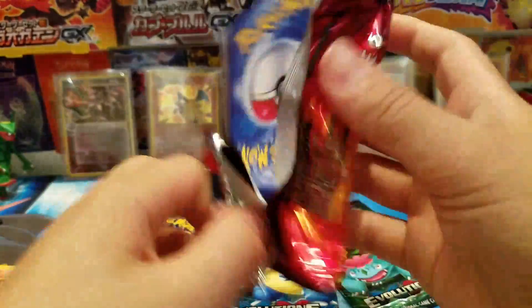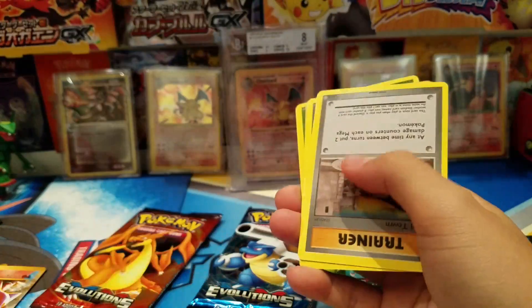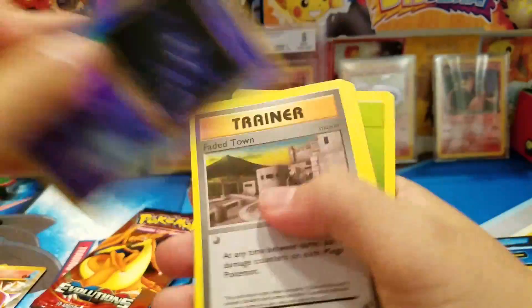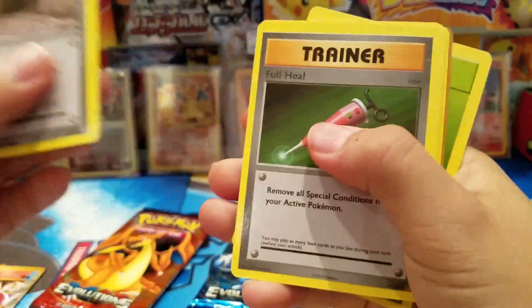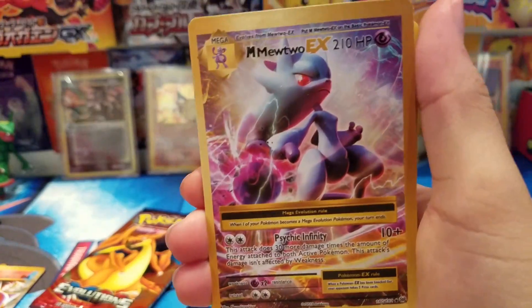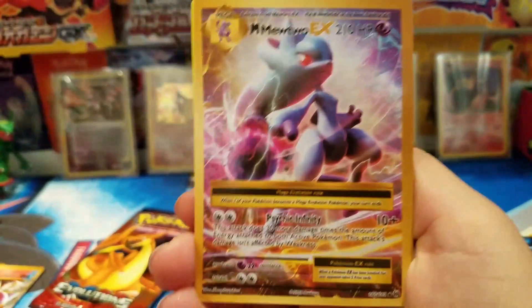Let's see — give me some lucky cards. I dropped it! We have a Haunter, a Flareon, a Poliwhirl, Rattata, a Starmie, Weedle — oh my gosh — a Mega Mewtwo EX full-art secret rare, I believe.